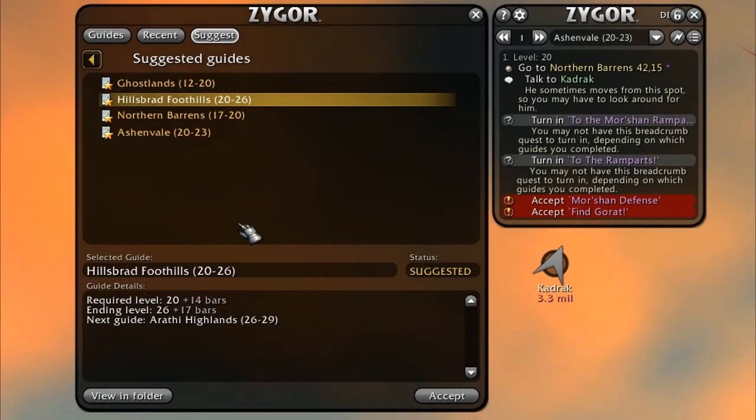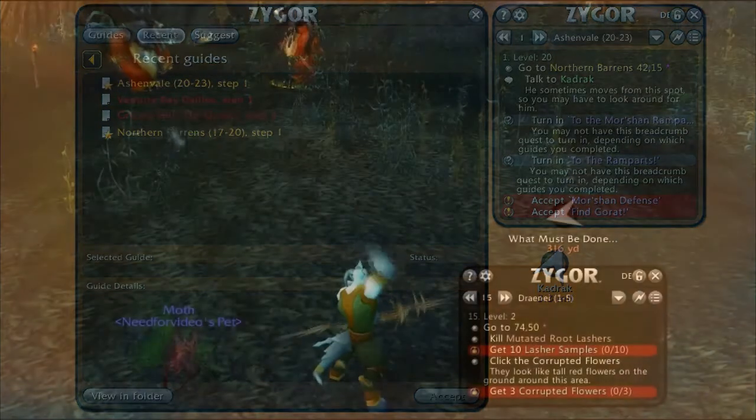Also, if you're someone who likes to do quests for a while to level up, but then take a break and run some dungeons or do some PvP, this Suggest button is going to be your best friend. You can do anything you want in WoW without having to always worry about getting off track in your leveling guide. You can jump back into using your leveling guide at any time, so it enhances your leveling experience instead of limiting it.